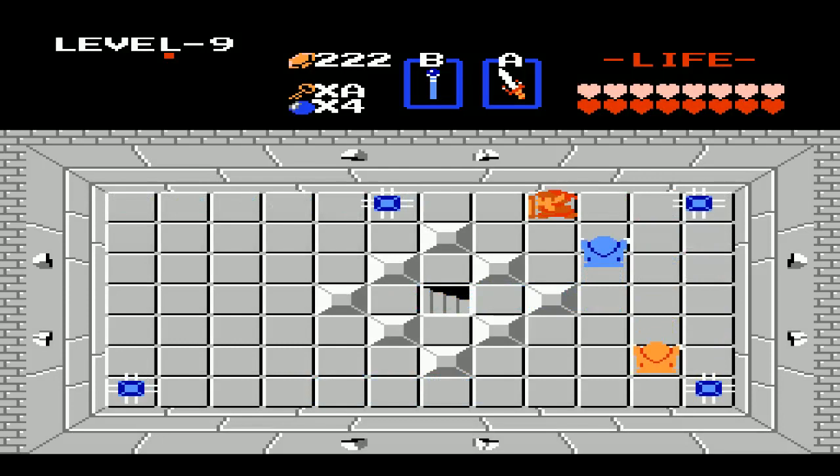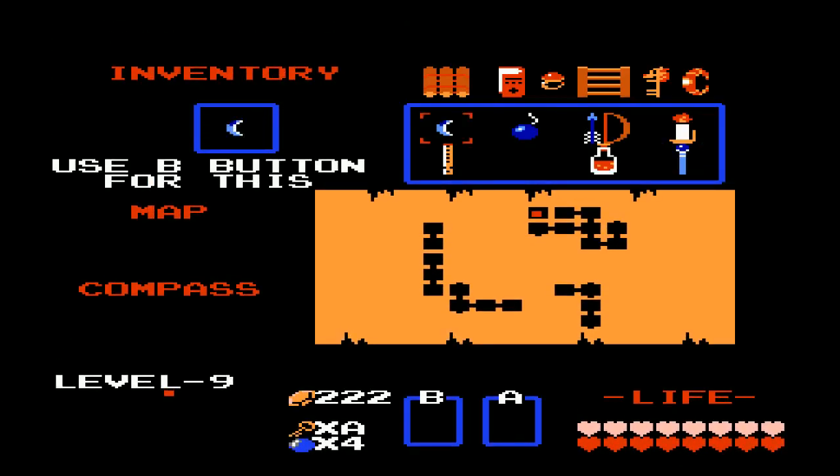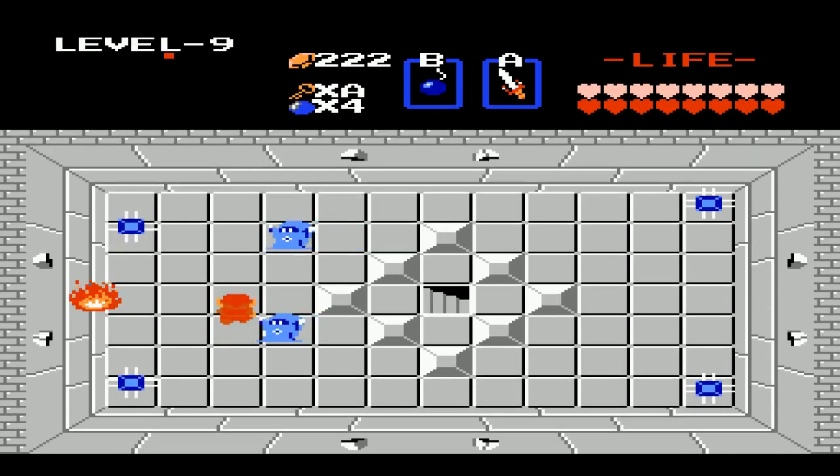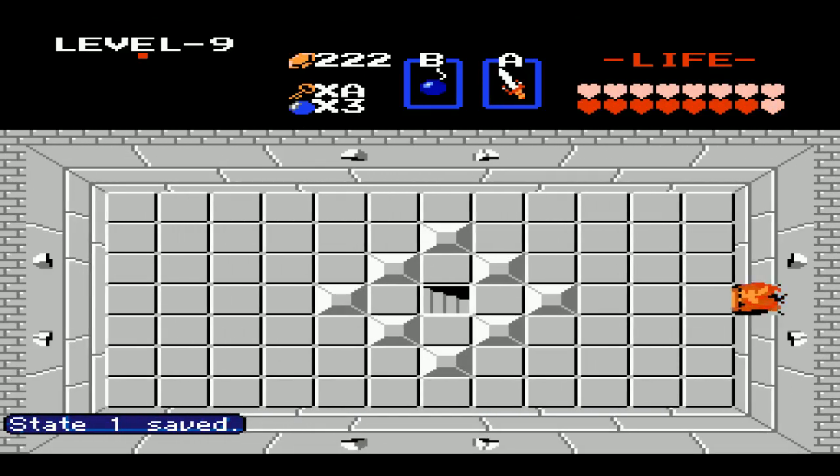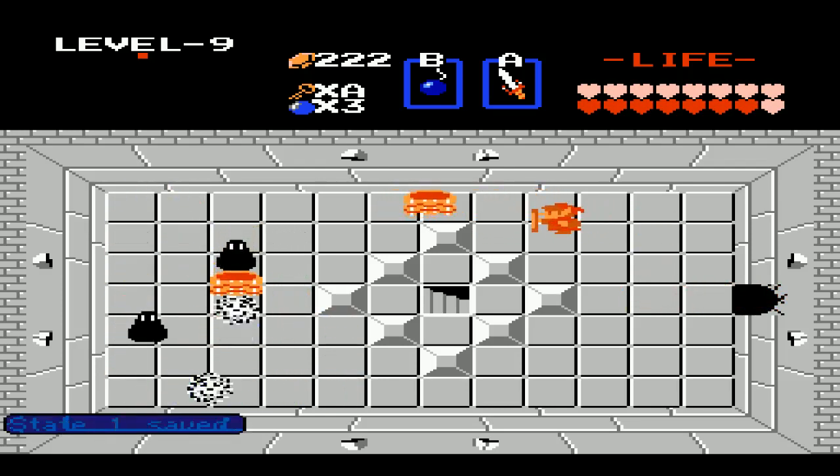I'm in room G. I literally have to move like one room over. I needed at least one bomb for this — this room is the one place I needed a bomb. You'll see why in a sec. Oops — I cannot actually... yeah, see, this is the room.